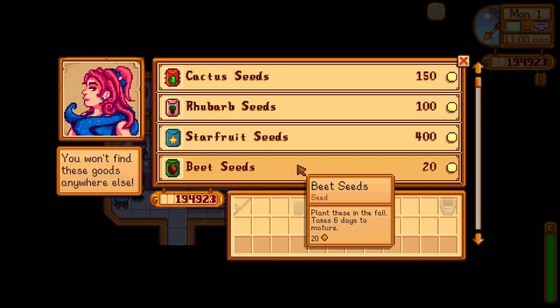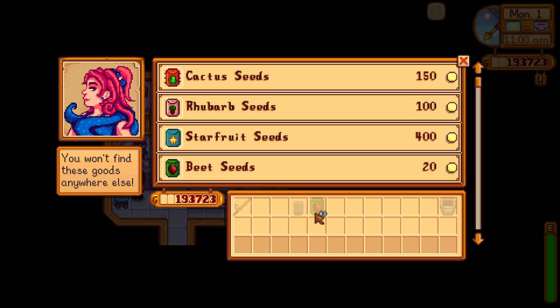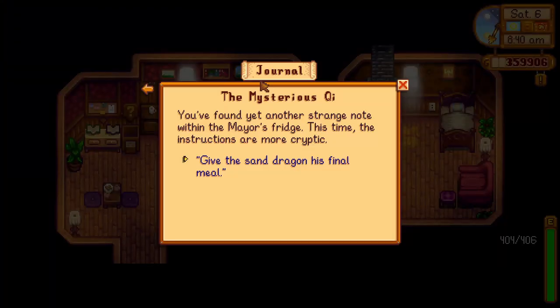The next task is to grow and harvest 10 beets. You can only buy beets from Sandy in the Oasis store and they grow only in fall. Thankfully, you can also grow them in your greenhouse or even on your Ginger Island farm. Once you have harvested 10 beets, you need to place them in Mayor Lewis' fridge for the second lost note.